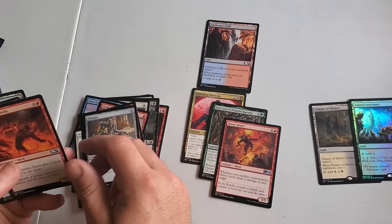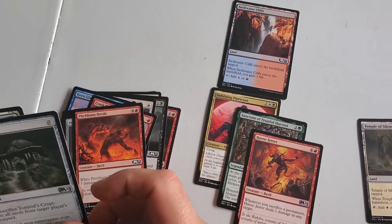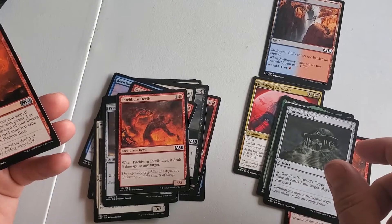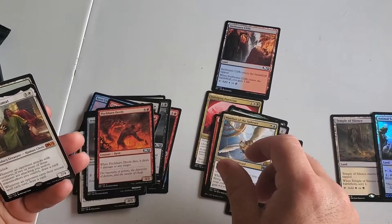Our Visionary is fun — people are sleeping on this guy. The Devils, the red one — this guy here? Yeah, it's a 3/3 but when he dies you can do 3 damage to any target. It's not bad.